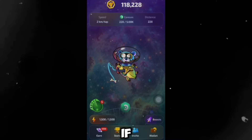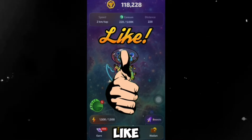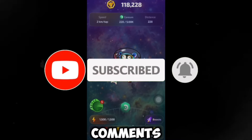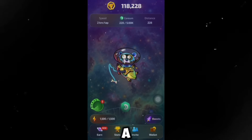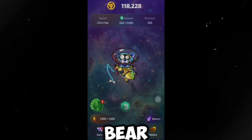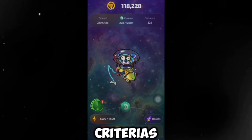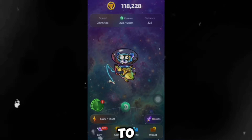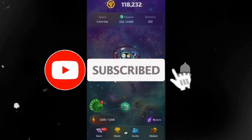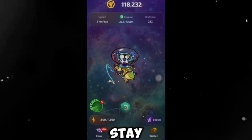With that said, if you got value from this video and want to see more detailed videos about Cosmos Beer, please like this video, hit the subscribe button, and turn on the bell notification. Go down to the comment section and comment 'more detailed video on Cosmos Beer.' If I see enough comments, I'll make more videos covering wallet connections and other aspects of this airdrop. Don't forget to use the link in the description to start mining Cosmos Beer, and subscribe for more crypto-related content. Until next time, stay safe and peace out.